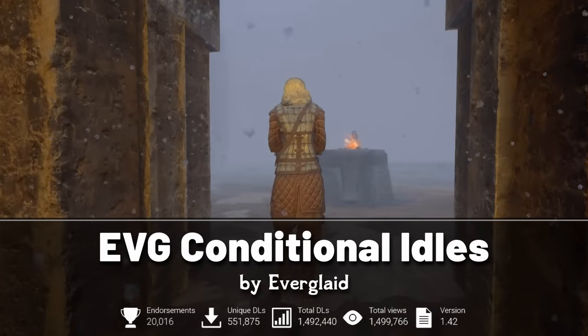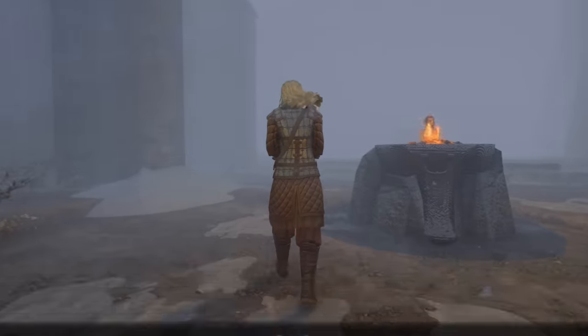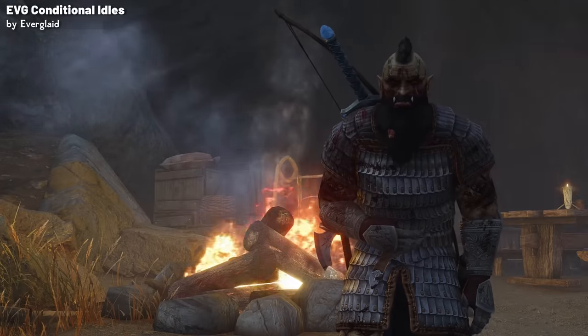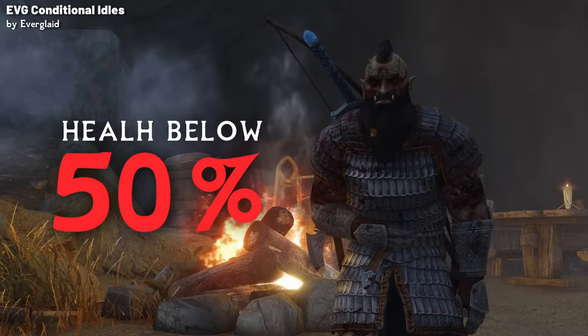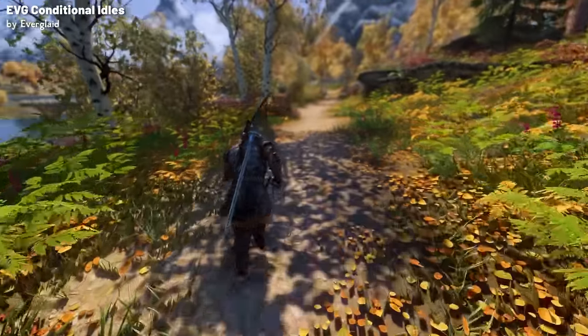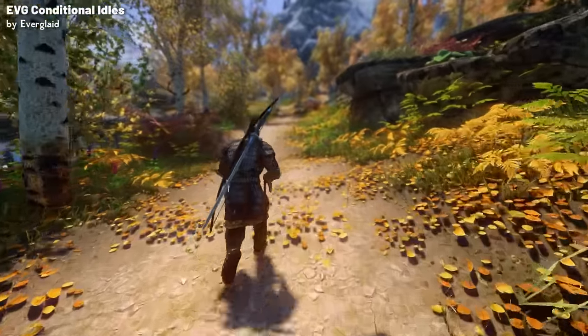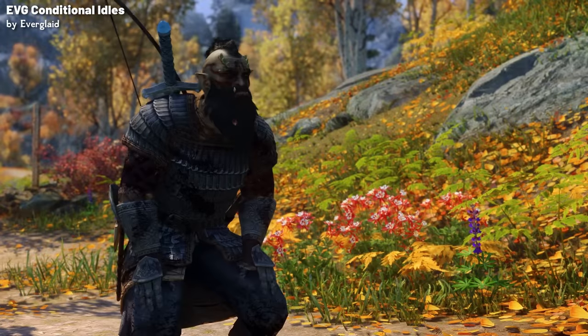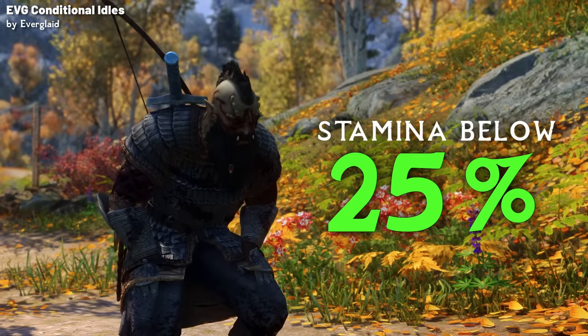This mod introduces a new range of animations that are context specific and only played during certain scenarios. There's the new injured animations, which are triggered when your character's health drops below 50% as your character grips their body in pain. There's new fatigued animations with two stages: the first stage triggers when your stamina falls below 50%, and the second, more intense stage activates below 25% stamina.